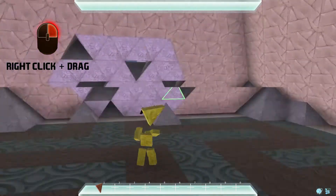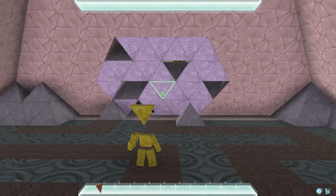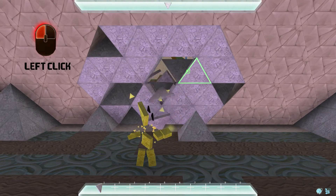To orient your camera, hold down the right mouse button and drag the mouse accordingly. To mine various materials and tiles, use the left mouse button.